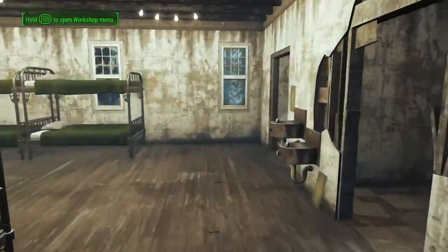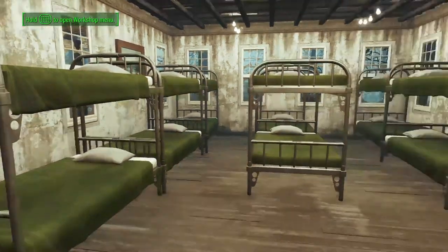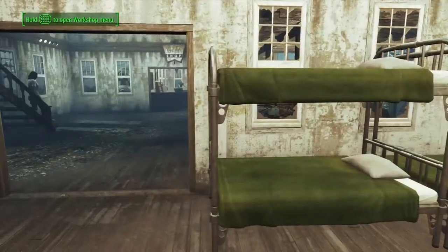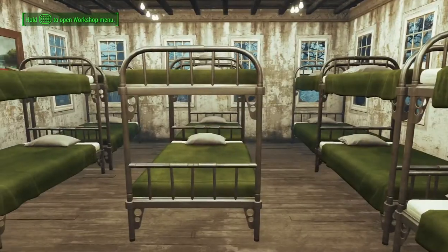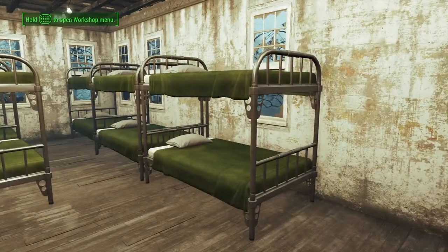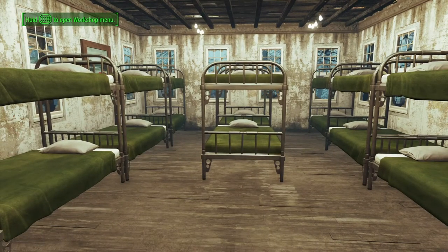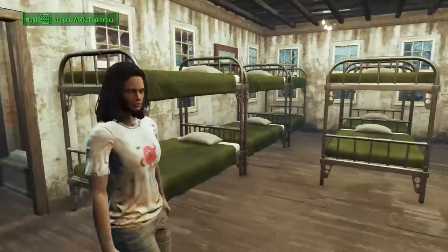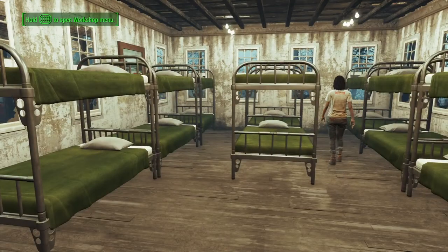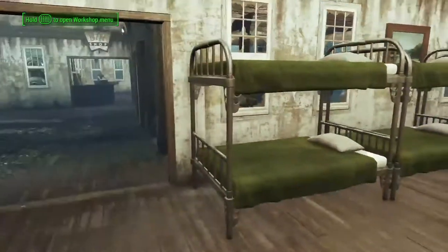On the other side we've got all the living space — all the beds and such. I wanted to use the bunk beds from the Creation Club, so I figured why not use them here. If I used sleeping bags there'd be a whole lot of room left over and I wasn't sure about that, so I just went with the bunk beds. The bathrooms are empty and I'm alright with that.